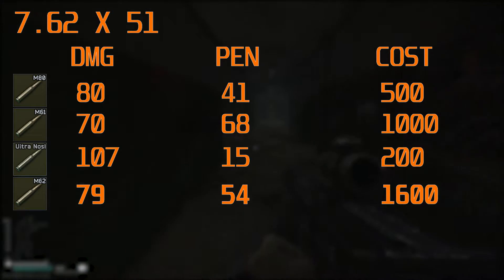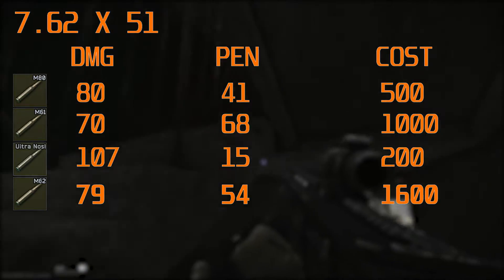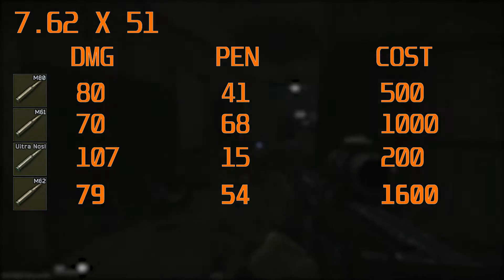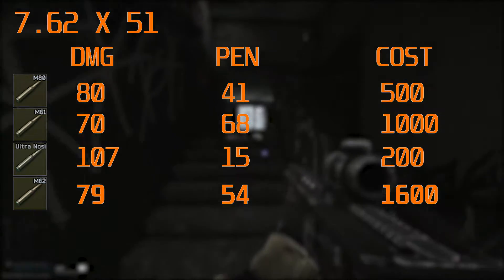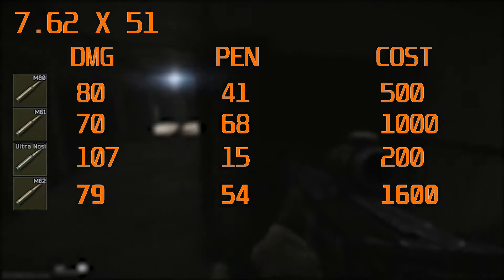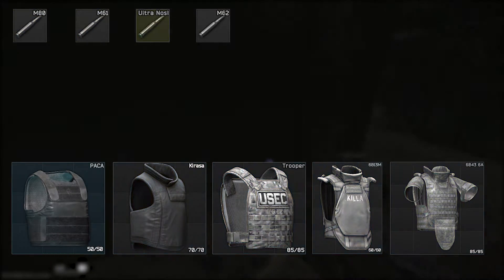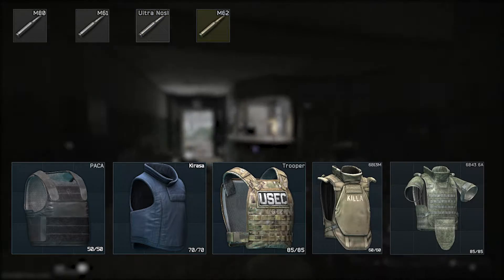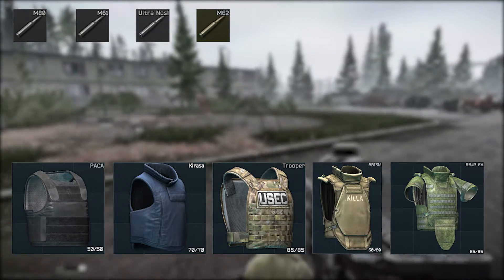I put the Ultra Nozzler on there so you can see what the worst penetrating round is but the best in terms of damage. I'm not entirely sure how good the Ultra Nozzler would compare for leg meta, but it's not something I'd recommend — it's not something that's usually run, as you can see by the price. The M62 round is the sweet spot in terms of damage and penetration and that is the round I'd recommend, but M80 is perfectly fine and very effective against all armour types within three to four shots, so that's a good budget option as well.